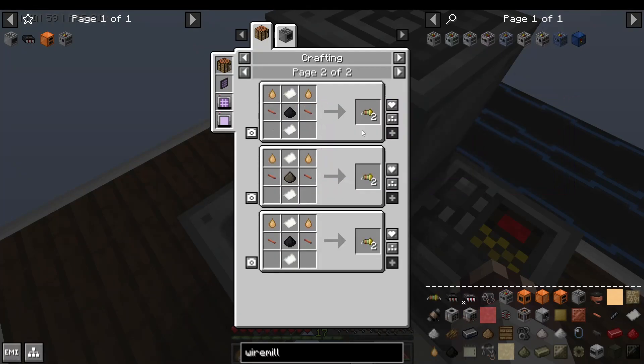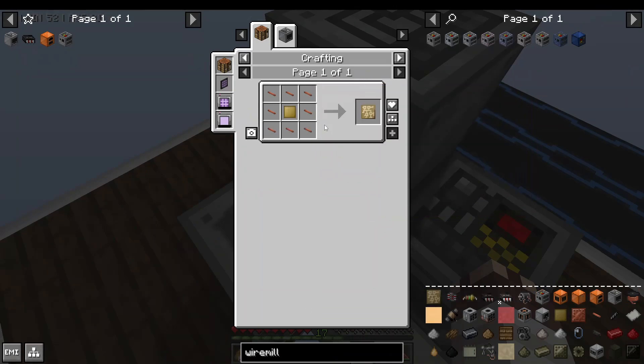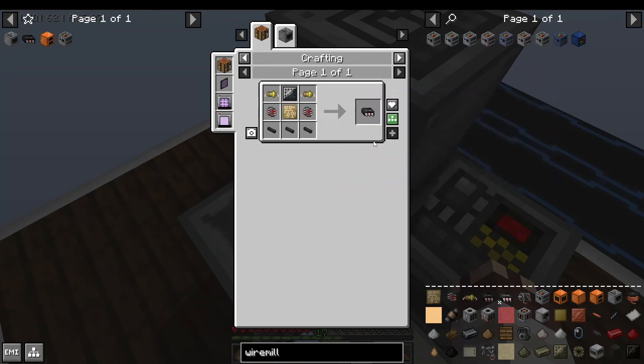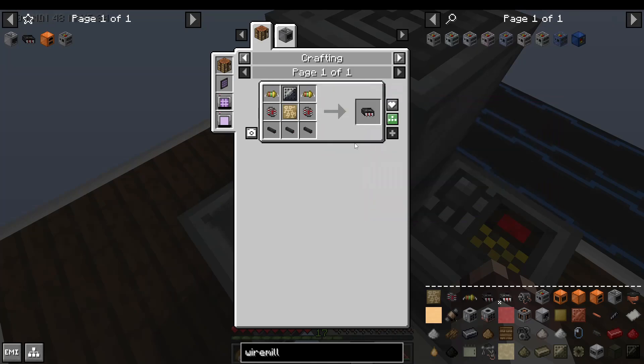Resistors need copper wires. Vacuum tubes need steel bolts and glass tubes and such. Resin printed circuit boards require a lot of wires, which right now we're making at a rate of like three coppers every two wires. It's quite terrible. However, as you start getting LV machines, these recipes get less and less expensive.